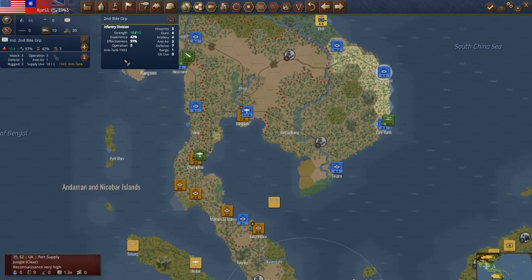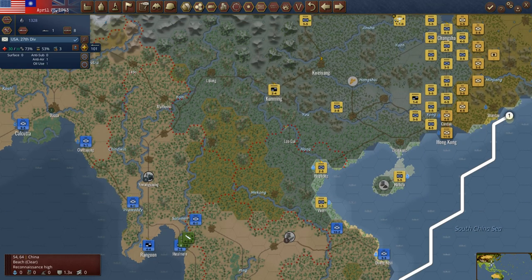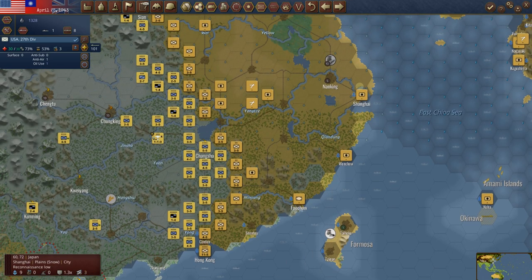We've got strong units in Saigon and Bangkok, which are really the important ones. Now that I've got him on the transport, I'm not exactly sure what I want to do with him. I could put him into Formosa — we could take Formosa. That's a level three port. I'm sure that would shake him up a bit, and then we could always put him back on a transport. Now that is burning landing ships, so there is that.